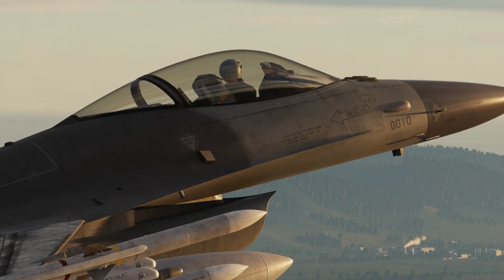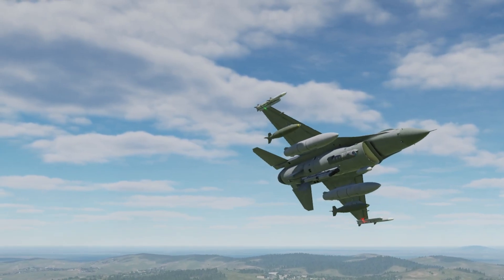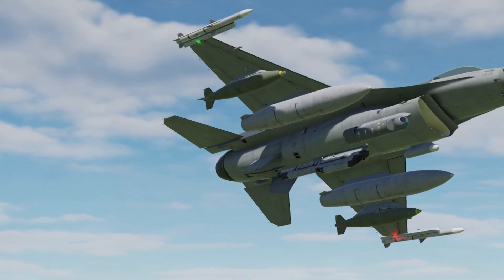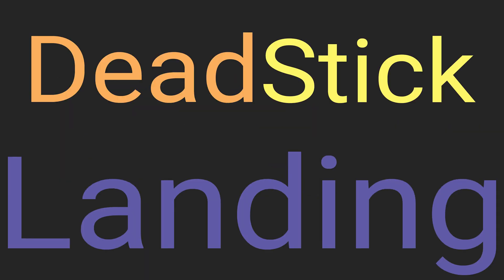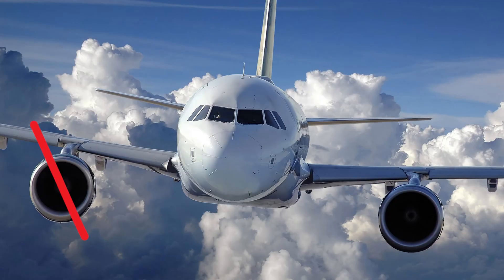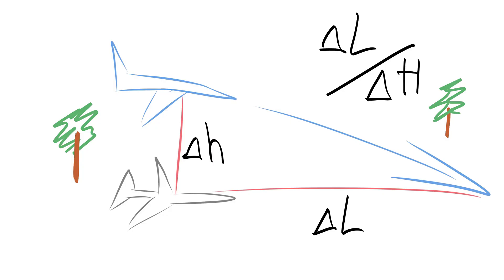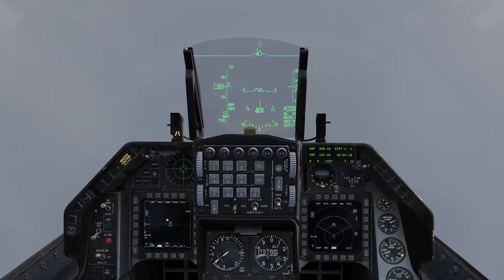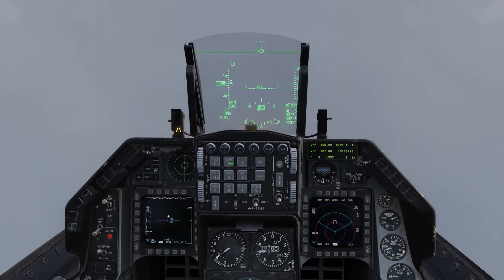Hello DCS pilots, Viper drivers, and an especially warm welcome to the returning subscribers. In this one we're going to take a look at the F-16 Viper and a dead stick landing. A dead stick landing is when an aircraft loses the ability to propel itself through the air — all that remains is the height the aircraft is at and a glide ratio which will hopefully take you back to the base. Join me at 20,000 feet as we begin. Strap in, let's go.